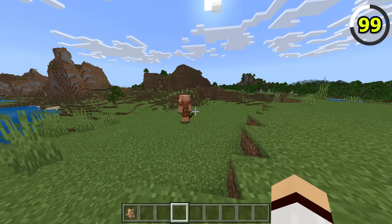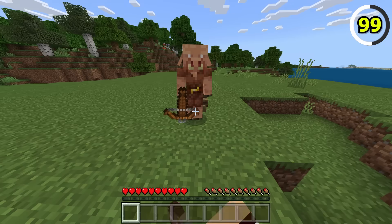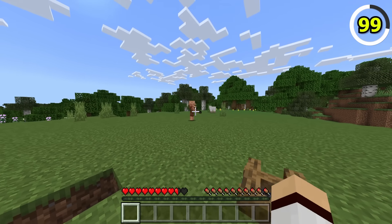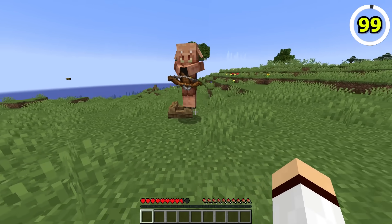It's a well-known fact that piglins in Minecraft do not like soul fire, as they will always run away if they're nearby. In Bedrock, not only are piglins scared, they're also paranoid, as they will still run away from extinguished soul campfires despite not being lit. This is likely a bug in Bedrock.